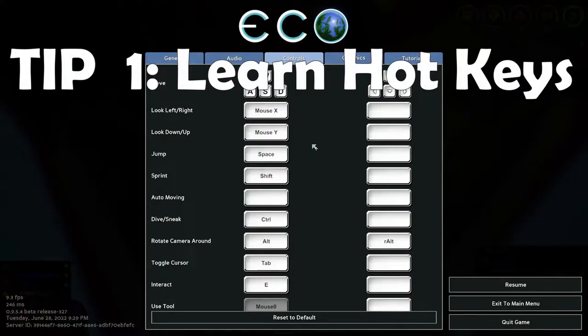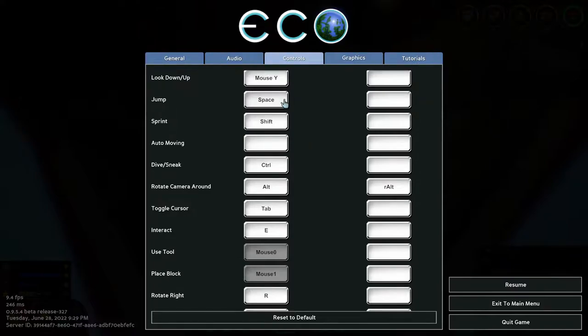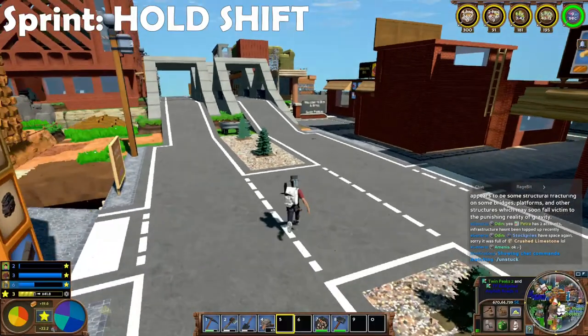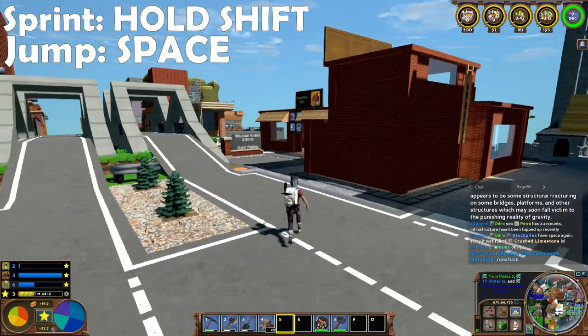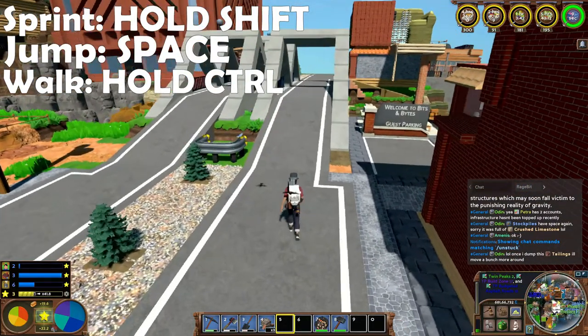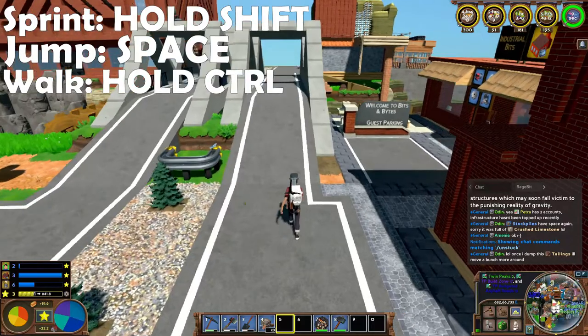Tip number one: learn those hotkeys. Learning hotkeys is going to make the game easier and much more efficient for you. The most common ones that people use are holding shift to sprint, space to jump, and on occasion pressing control and holding it down for that sneaky, slow approach.